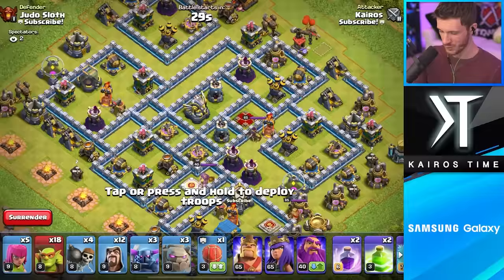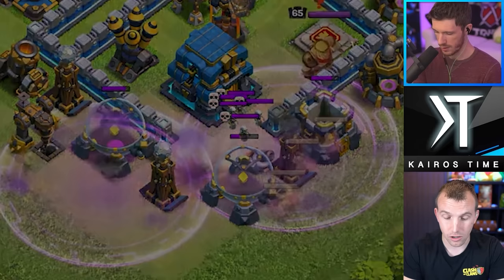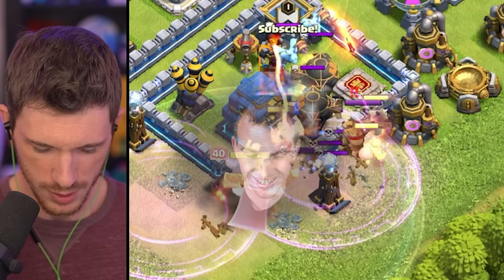Here we go - 18 Sneaky Goblins. Let's see if we can do it. So remember, be cautious. Maybe use the Wall Breakers to set off the traps the way you did to give you more Sneaky Goblins. I would even use a Rage for them, Kairos, because you do not want to miss the Town Hall with the Sneaky Goblins - that's the whole point in using them. I dropped two Rage Spells. You might need those. I don't know what I'm doing there. That's okay, we got it.